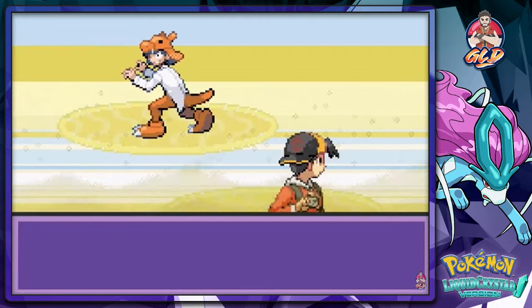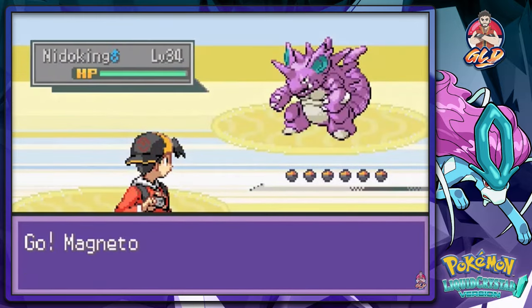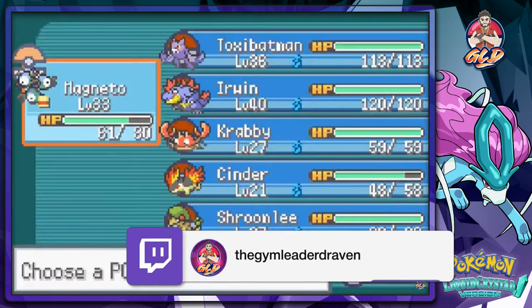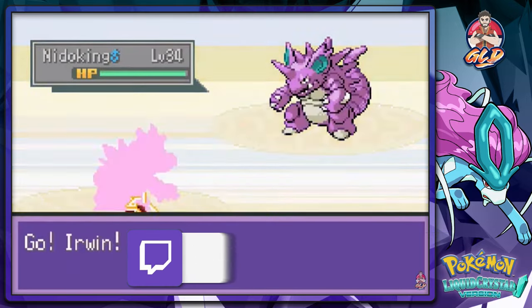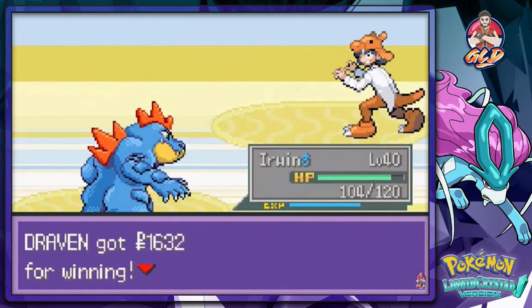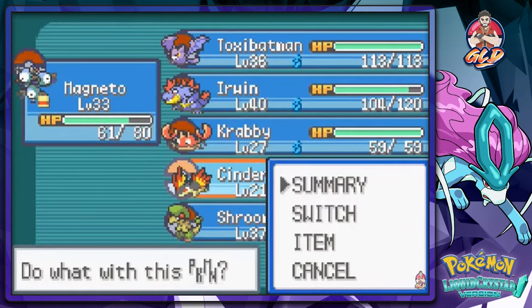Sometimes rivals tell the truth and sometimes they don't. I wouldn't make fun of your Pokemon. That Nidoking is a badass Pokemon though. Let's go with Irwin right here and speed-button away with a Double Kick, then the Surf attack does its thing. That is how you do it.